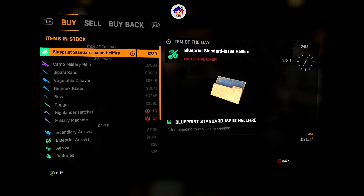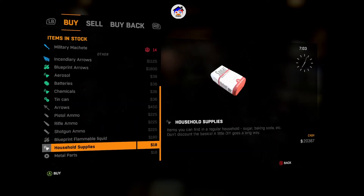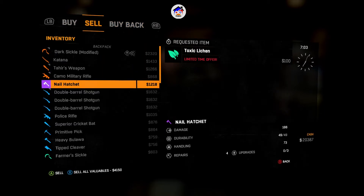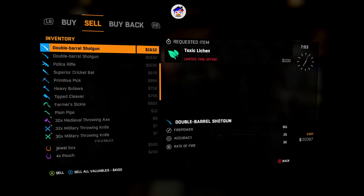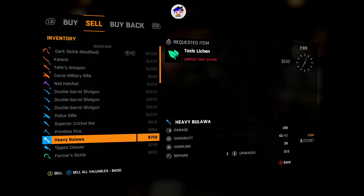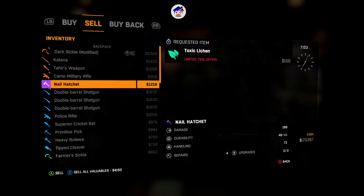Blueprint: Standard Issue Hellfire. I'll buy it just because it's a blueprint. 9,680-something points — that's pretty expensive for just a blue weapon. I wonder, is purple better than blue? Some of you guys really need to let me know. I'm assuming orange is higher than purple, purple is higher than blue, then green, then white — so maybe blue is somewhere in between.